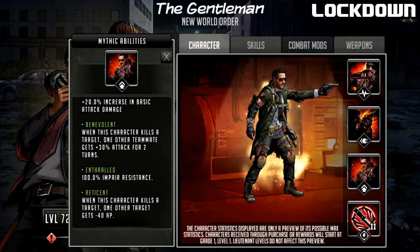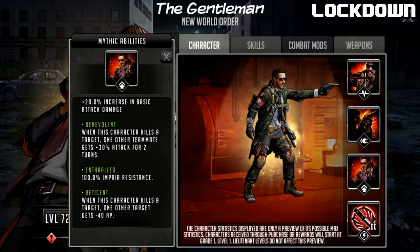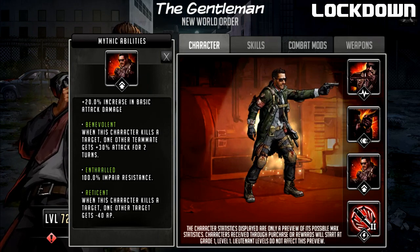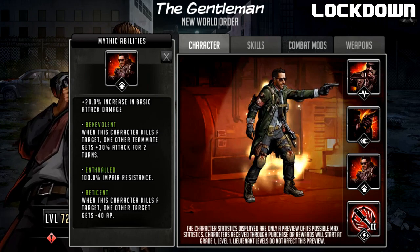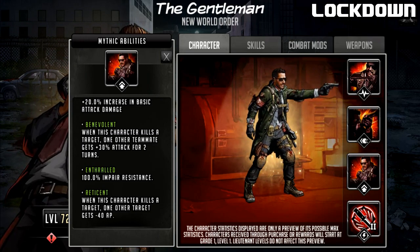The next passive is called Reticent: when this character kills a target, one other target gets minus 40 AP. This guy is kind of a semi-controller — he does have to take characters out for it to trigger, but he can potentially control enemies. He's got Impair on his rush and AP drain here. Minus 40 AP is good; I don't think it's quite enough on a defense team to stop a command, but it depends on the AP gain from their weapon. Still, it's very powerful. I like that damage dealers have some utility — even if he doesn't destroy somebody, there's still Defense Down, Impair, and the minus 40 AP.